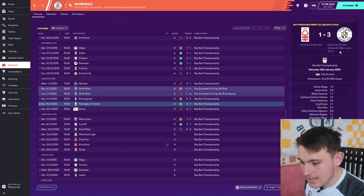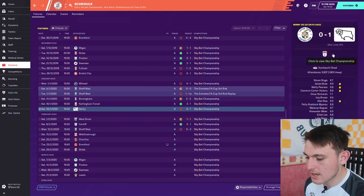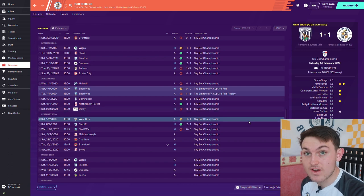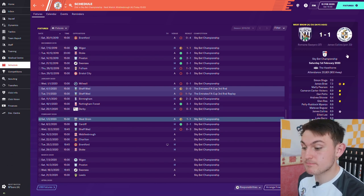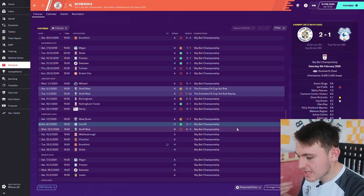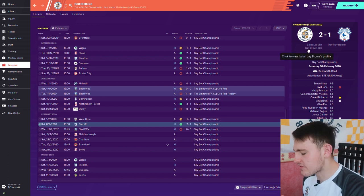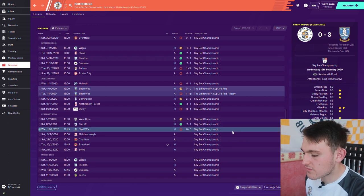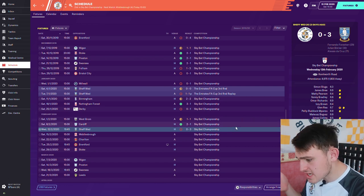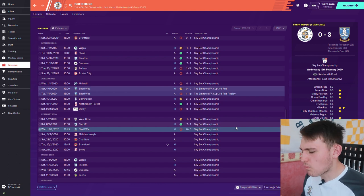Elliot Lee and Maier with the goals against Forest. The next game we lost 1-0 to Derby — we were quite unlucky but got that home defeat. The game after was a very good away draw at West Brom, with Collins scoring the penalty. Then we beat Cardiff at home 2-1 with Elliot Lee and Izzy Brown scoring, before losing to Sheffield Wednesday — just a bad day at the office. So two wins, two draws, and two losses.